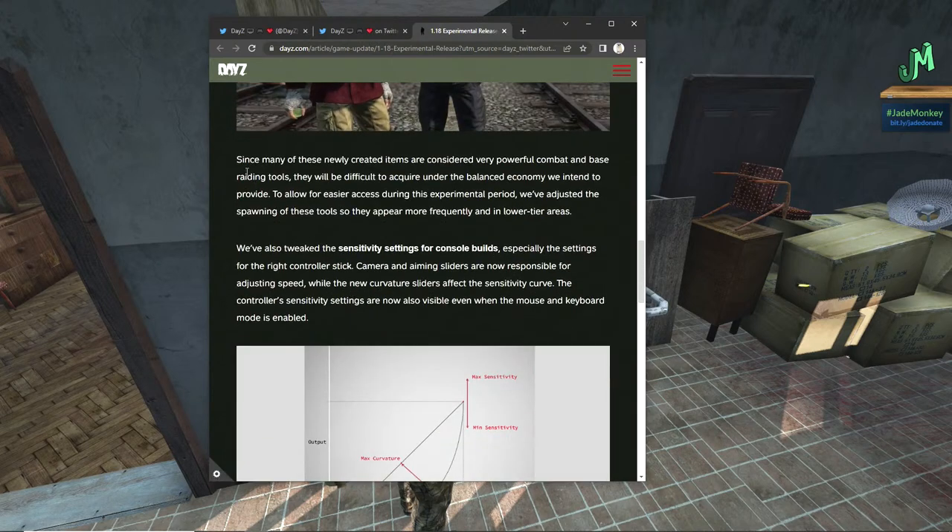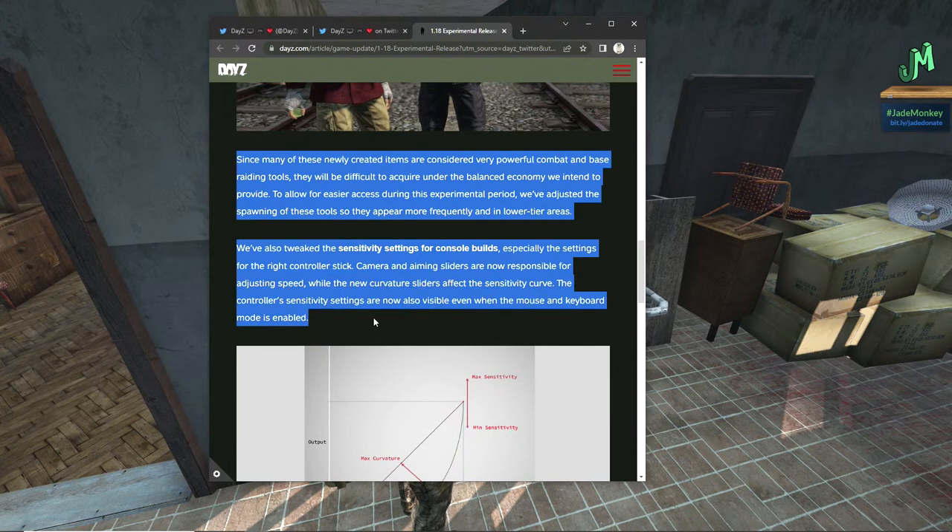There are other firearm additions as well, but we'll leave it up to you to discover what they are. And it looks like there's some definite ads here for PlayStation and Xbox controllers — I guess controllers plugged into a PC as well. Since many of these newly created items are considered very powerful combat and base raiding tools, they will be difficult to acquire under the balanced economy we intend to provide. To allow for easier access during this experimental period, we've adjusted the spawning of these tools so they appear more frequently in the low-tier areas.